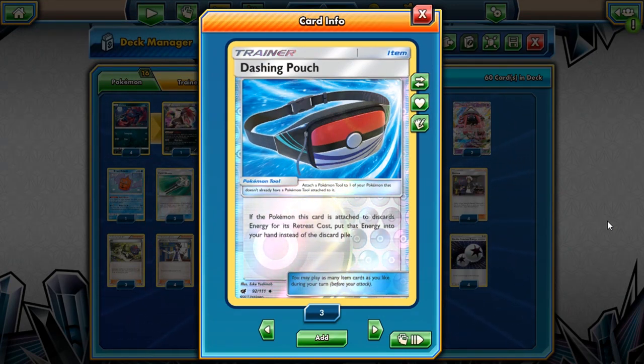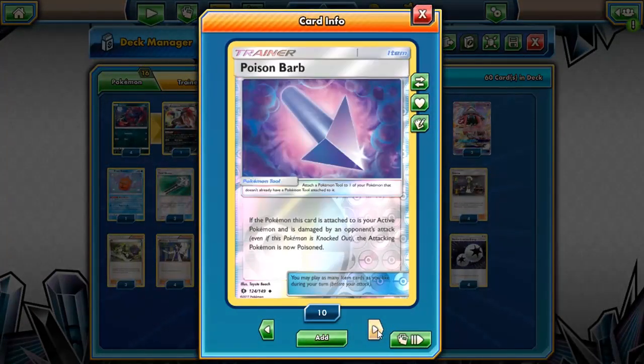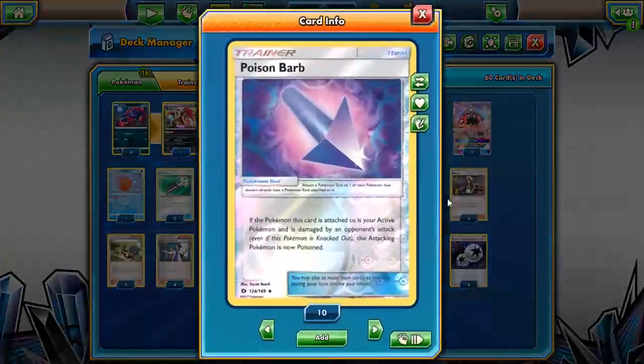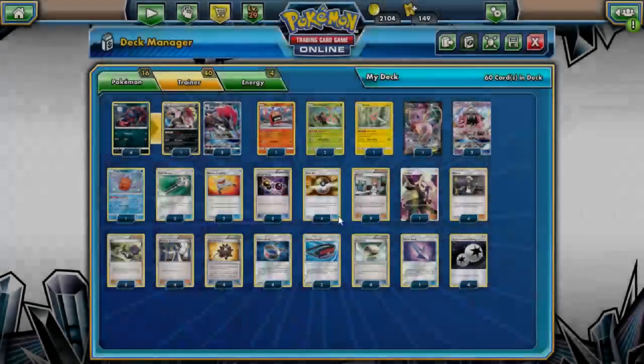We got two Dashing Pouch — this card discards energy for retreat cost and puts it into your hand. So if we discard a DCE to retreat, we can Dashing Pouch to put the DCE back into our hand and then attack with a different Pokémon. We have four Float Stones, four Choice Bands, and one Poison Barb — I wanted a different tool in here. That's 15 tools total, which I found is a pretty golden number in this deck. And of course four DCE.